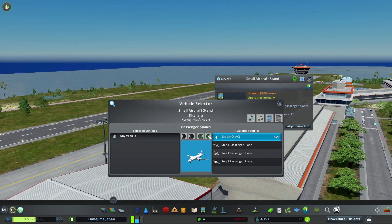Now it will come into the selection in the Vehicle Selector mod. Now it's appeared, and I'm going to use it as well as this other little plane here.